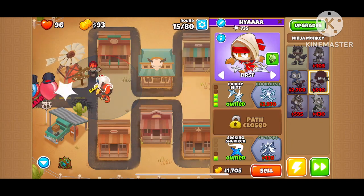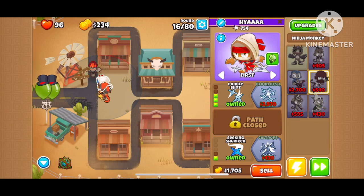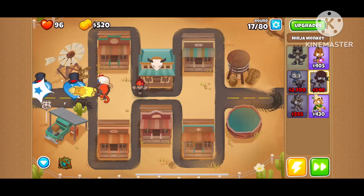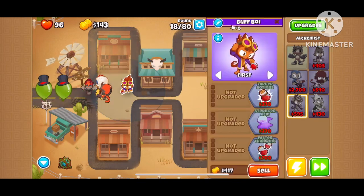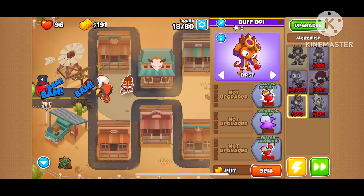After this, I will be buying an alchemist and getting it to 3-0-0. Make sure it's in range to fit a wizard as well. If you need help, just place him right there, then upgrade him to 3-0-0.